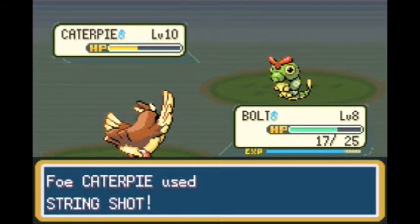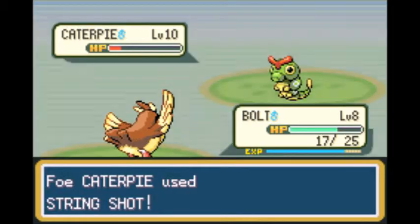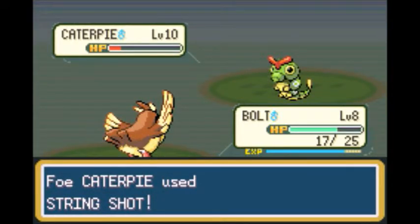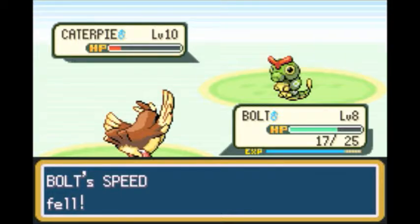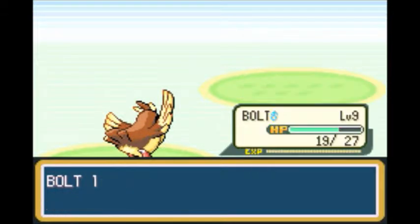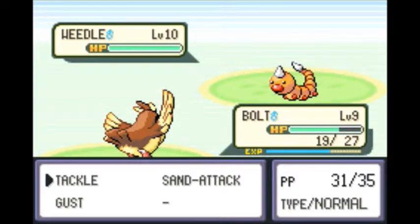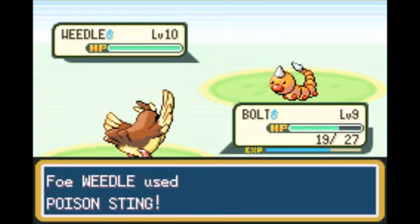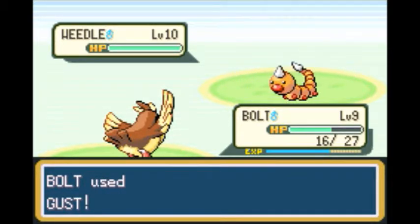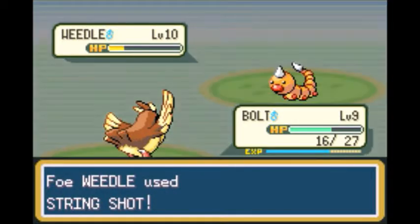The Caterpie is faster than Bolt, even though Bolt has such a speedy name. At level 9, Bolt learns Gust! Gust is okay. So now we have an actual move against these bug types. In Generation 1, Gust was a normal type, which was changed to flying type. The version I'm playing is from the third generation — it's the remake of the first Pokemon game, as you probably know.